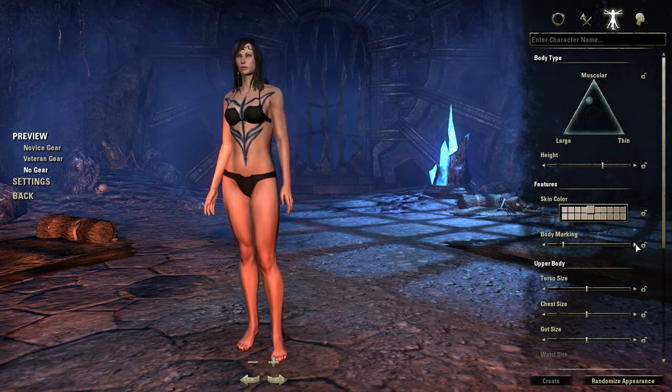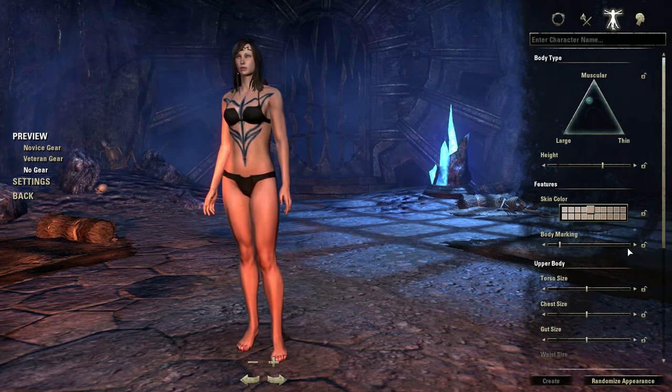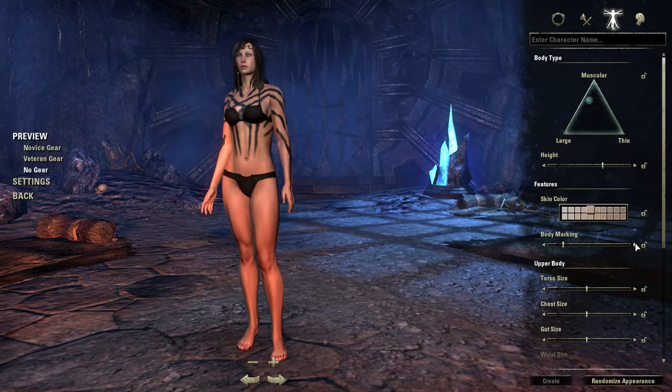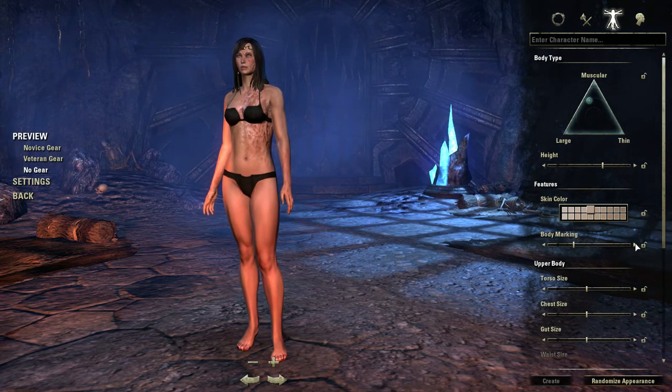What are the body marking options? Oh, cool — nifty, like war paint type tattoos here. Interesting. Scars. Ooh — burns. Bad burns. Damn, the woman's just like Freddy Krueger.